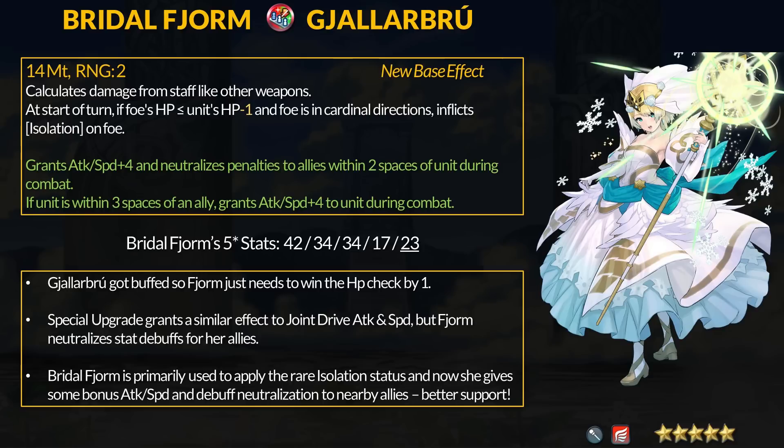For the refine, Fjorm grants +4 attack and speed and neutralizes penalties for allies within 2 spaces during combat. If she's within 3 spaces of any ally herself, she gets the same +4 attack and speed boost during combat. You can think of this like Joint Drive Attack and Joint Drive Speed, but Fjorm also neutralizes stat debuffs for her teammates. Neutralizing debuffs is not always useful, but when it works it can be super impactful — for example, all those Plegian or Vulture weapons that depend on debuffs get completely stopped. That Bradley Fan dagger in the Ephemera shop this month is worthless if debuffs get neutralized. One thing to remember: neutralizing stat penalties also messes up Unity effects, so do not pair the two together.